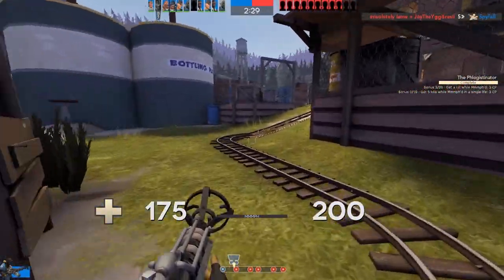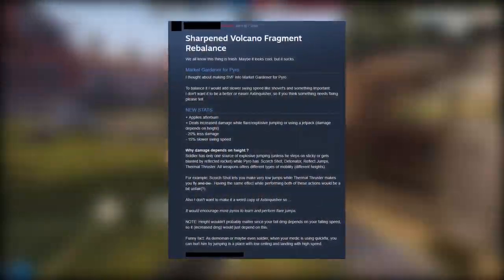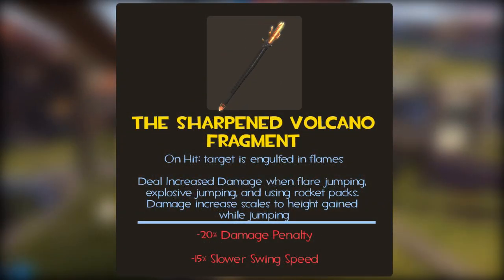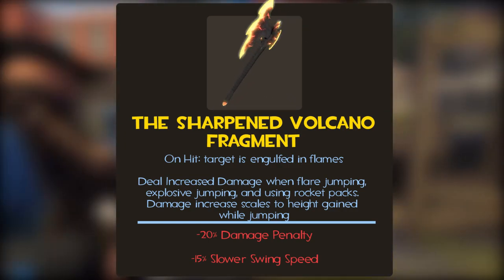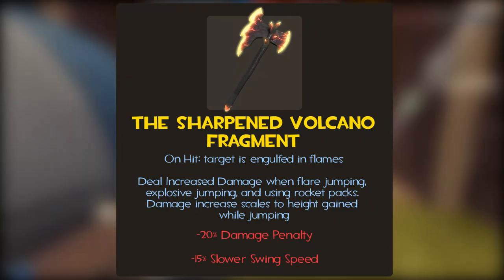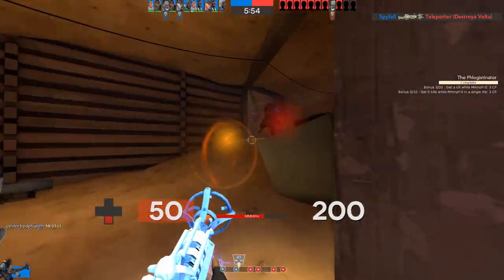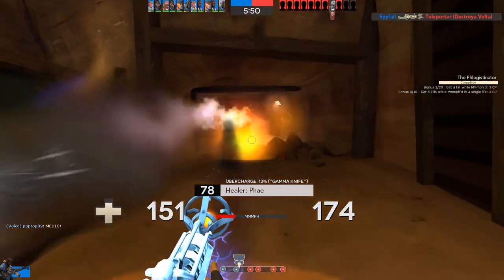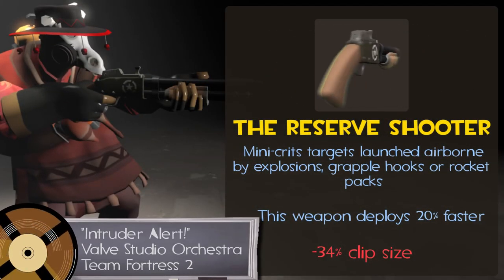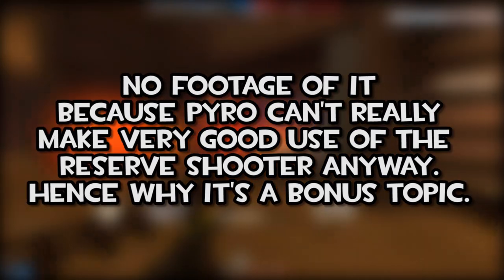I want to propose a change to the Volcano Fragment — it does need something to make it worth using. A user on the Steam forums suggested a really great idea: making the Volcano Fragment a Market Gardener-type weapon for Pyro. This would add the ability to deal increased damage while flare jumping, explosive jumping, or using a jetpack. The extra damage would scale to the height you gained while doing any of the jumps, while also giving it a slower swing speed. It's not a huge change, and it could still leave much to be desired, but at least it has a better gimmick — and as the same user pointed out, it would entice new players to learn how to perform a flare jump.